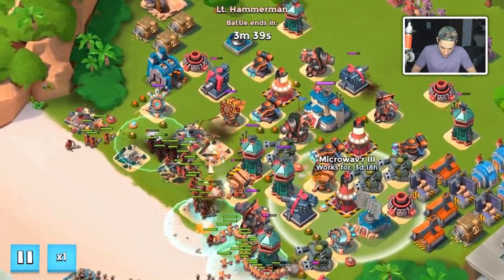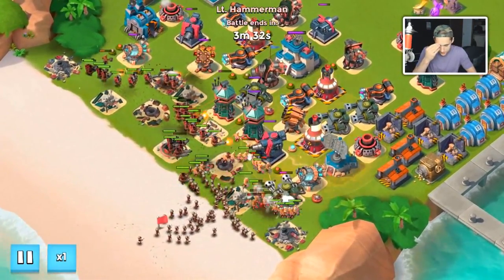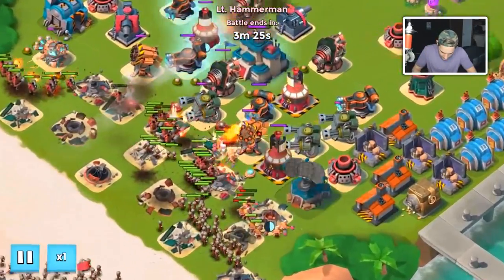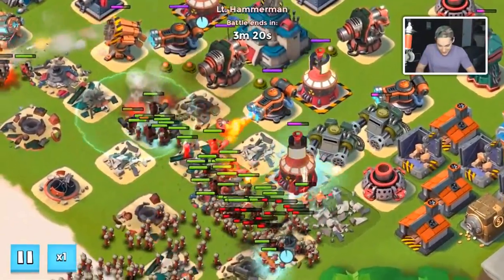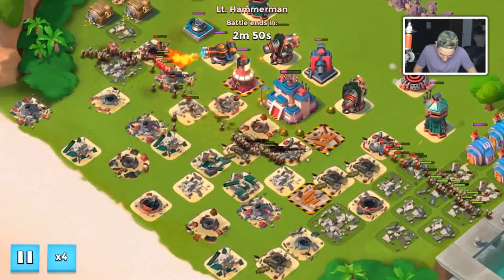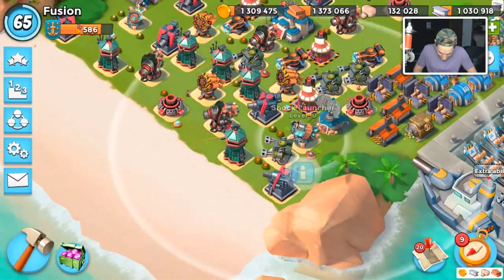The shock launchers should keep getting shocked if he targets a building — or is that not how it works? I've always thought it was. He shocked that one — oh my gosh, cameraman is just savage today! Looks like he's shocking the flame thrower too. We're getting closer — I've just got to figure out how to defeat him. It's this stupid shock launcher.